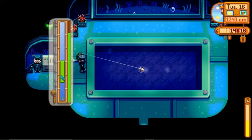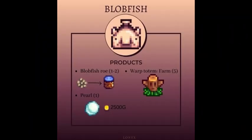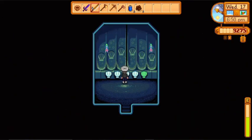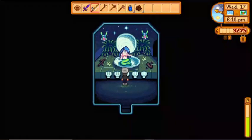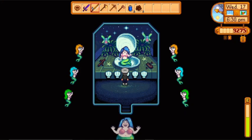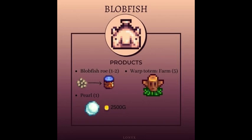Next on the list are the fish caught on the night market. The blobfish may produce a pearl, which can be sold at 2500 gold. One pearl can be acquired after completing the quest at the mermaid boat. Other than that, pearls are hard to obtain — I personally think they are a rare item. Fortunately, pearls don't have a major use. Blobfish also produce roe and farm warp totems.